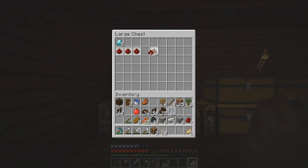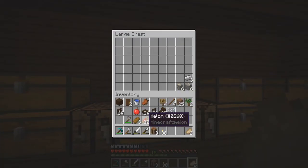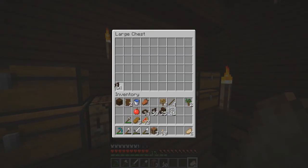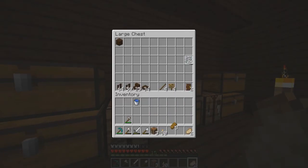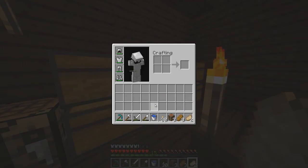Diamond chest for all our diamonds and stuff. Coal, ingots - those could go in here: ores, ingots, all that sort of stuff. We need a dirt chest - that'll go there. Then we need a wood chest for all our wood stuff: slabs, stairs, glass. This other chest can be our tools chest. And this is going to be all our organic stuff - that's what I was looking for.